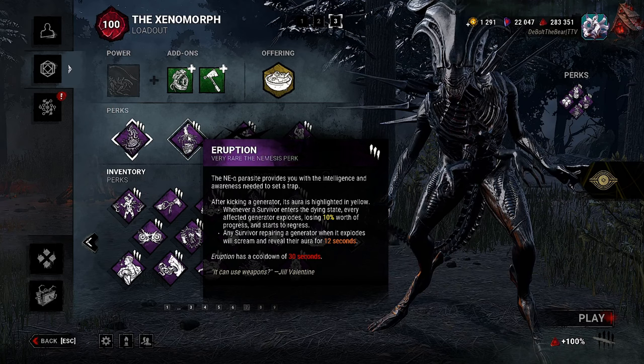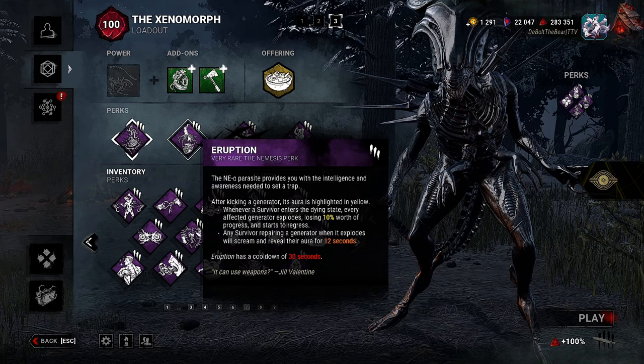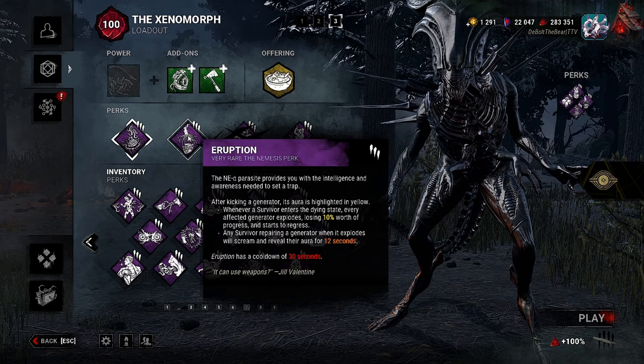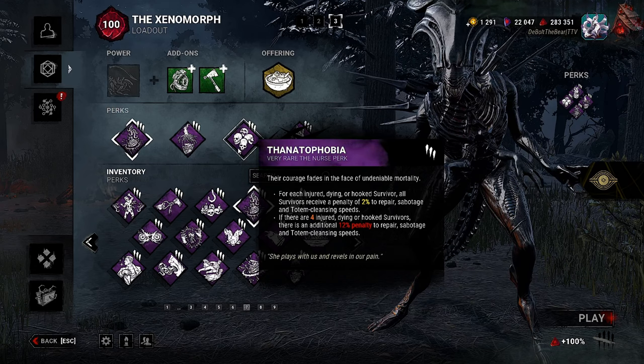The second perk is Eruption. After kicking a generator, its aura is highlighted in yellow. Whenever a survivor enters the dying state, every affected generator explodes, losing 10 worth of progress and starts to regress. Any survivor repairing a generator when it explodes will scream and reveal their aura for 12 seconds. Eruption has a cooldown of 30 seconds.